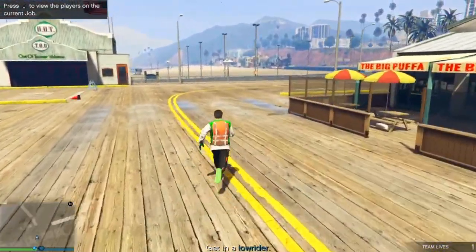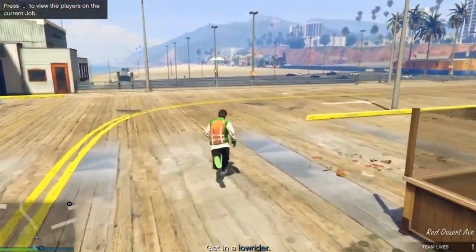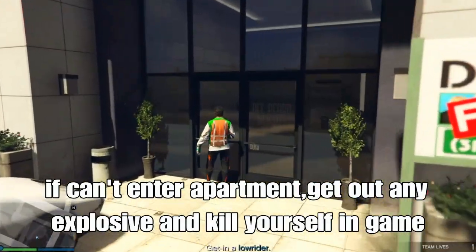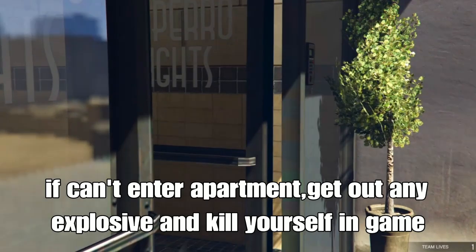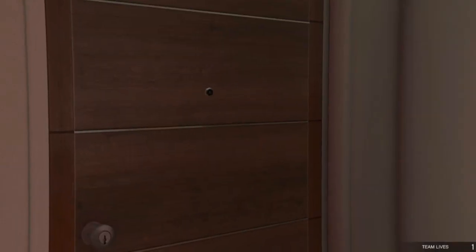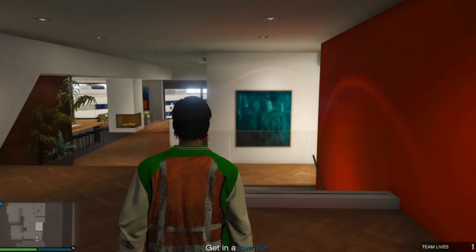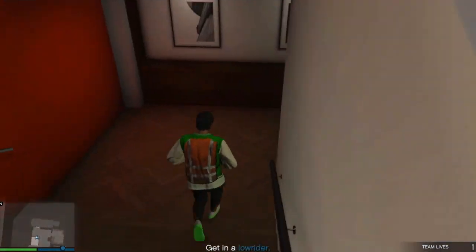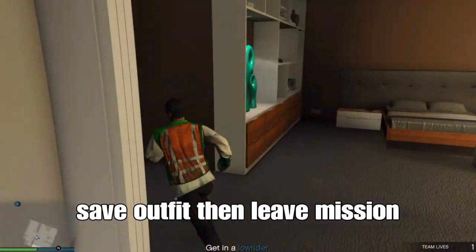Once you can enter your apartment, if you can't, get out any explosives and kill yourself in the game. If you can enter your apartment, go to your closet area upstairs or downstairs, save your outfit in the slot, then leave the mission.